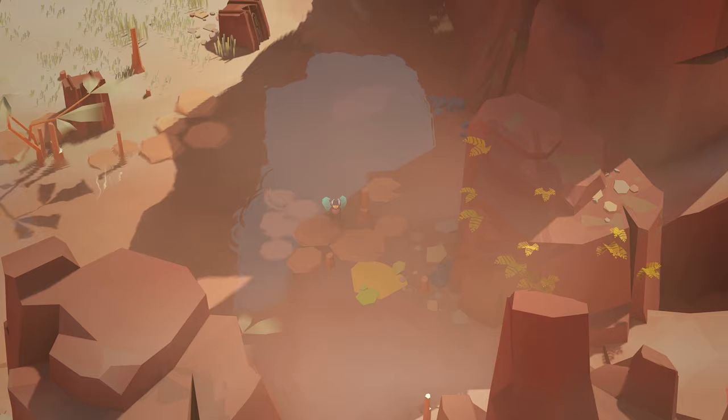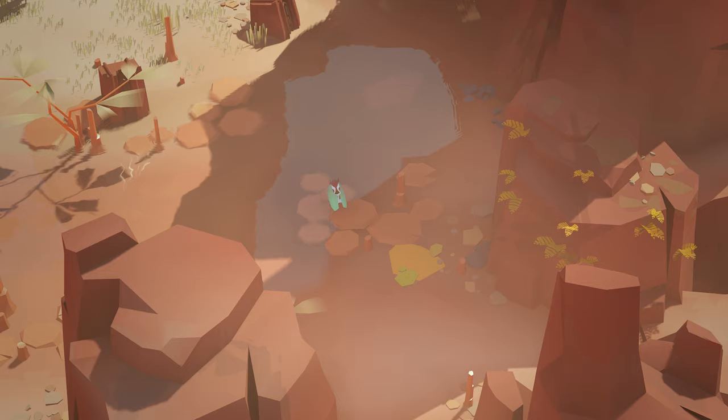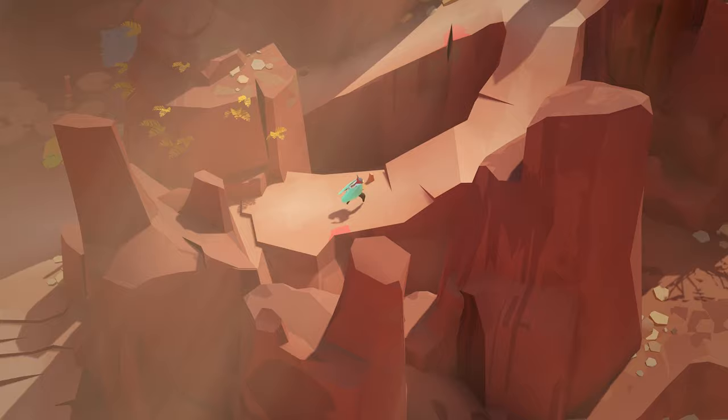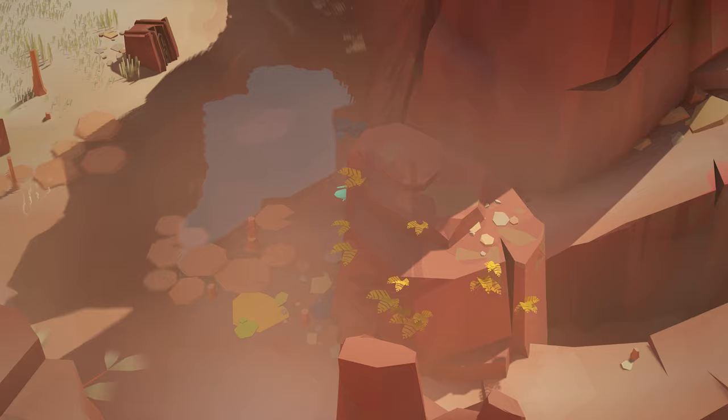It doesn't seem like we have interaction with anything at the moment, so what do the buttons do? Okay, so if I press A, my wings do that. None of the other buttons, triggers, or bumpers appear to do anything currently. We have a path down there and also a path up here.